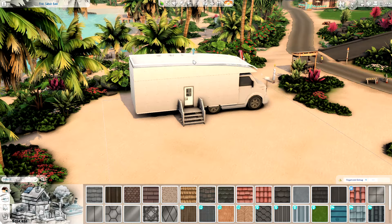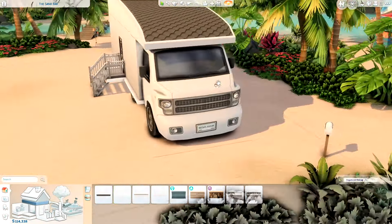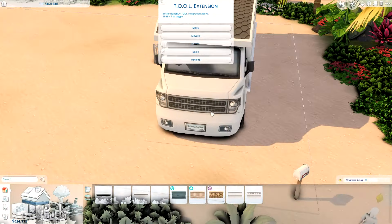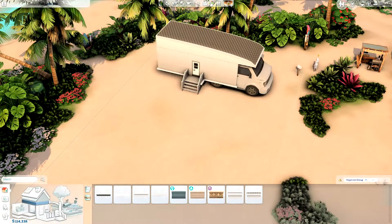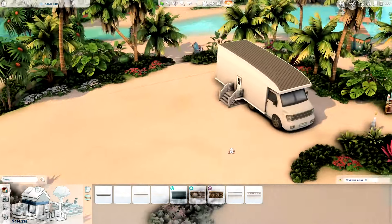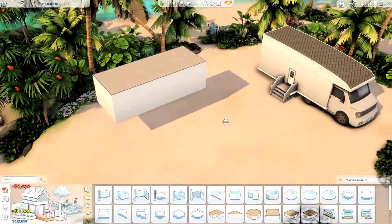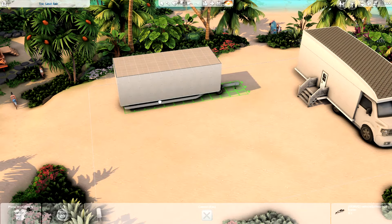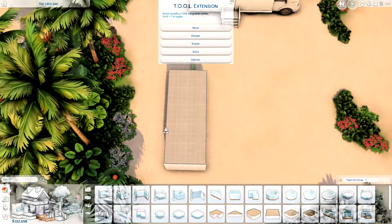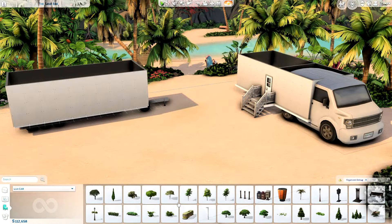This is actually going to be functional as a residential rental if you own the For Rent pack, since this isn't a waterfront lot. For some reason we're unable to build livable rentals on those lots, but I'm glad we can at least use the non-waterfront lots for those type of builds in Sulani. You could also turn this into a vacational rental if you don't want to actually live on the lot, but just vacation here once in a while with your Sims.